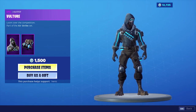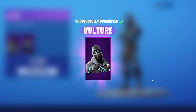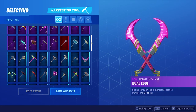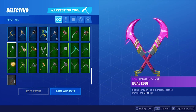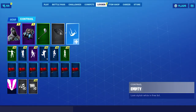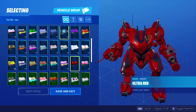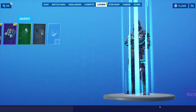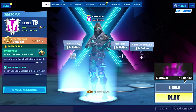Alright, so we're going to go ahead and cop this for 1,500 V-Bucks — the new Vulture skin. Let me see what I want to run with this. Something blue or black; pretty sure I have a ton of pickaxes that fit that description. Let's go with the Driver pickaxe, and then we're going to keep the One-Shot glider — I use this glider for almost every skin, it's such a solid glider. And then for the wrap, we're going to do fireworks. Alright, let's hop into a solo game and test this new skin out.